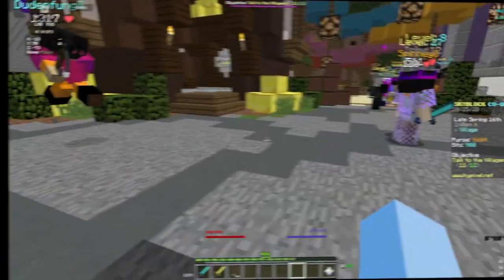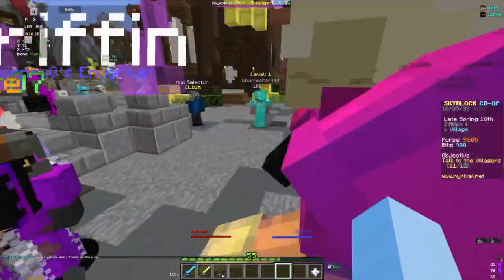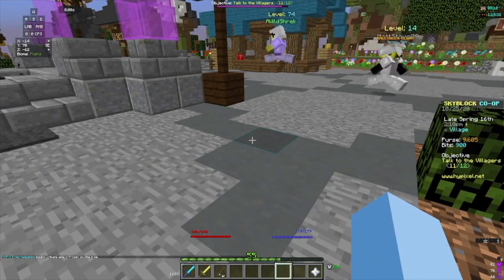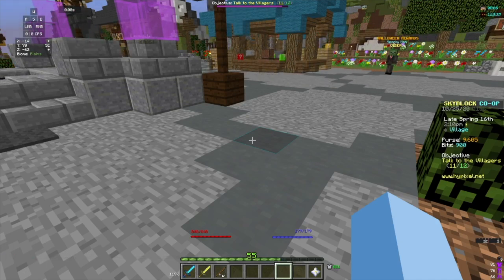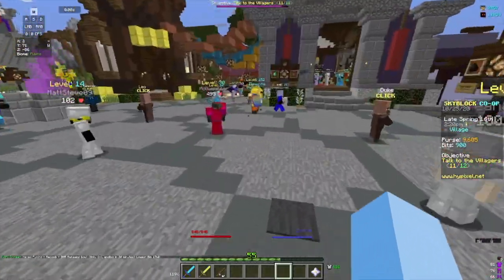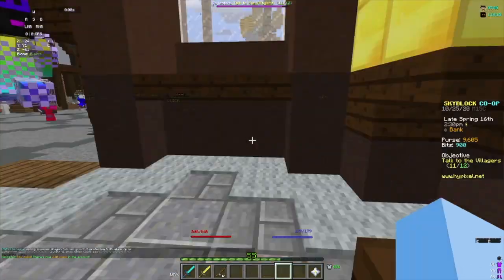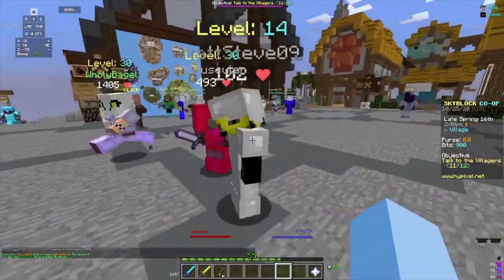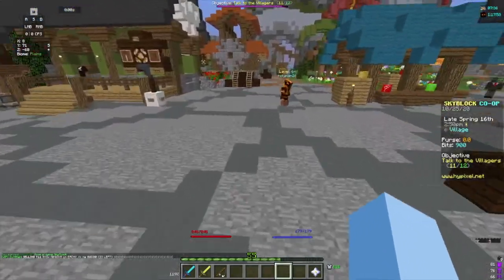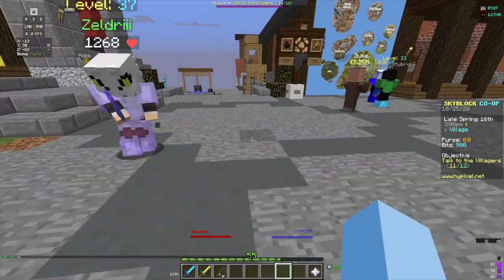So if we do the math: 3 enchanted enderpearls every 10 minutes gets you 9,600. That means you'd get about 57,000 in an hour. This money-making method isn't the best, and it's very dependent on whether you get more drops from the Enderman. I can potentially get 2 or even 3 enderpearls from one Enderman — sometimes just 1. So I could get 4 or 5 stacks every 10 minutes, which is still very good.